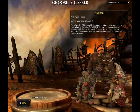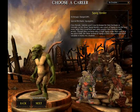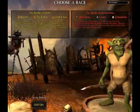Here's your Greenskins, your Shaman, and damn, look at that Squidherder — he has got some stuff on his face. Pretty awesome.